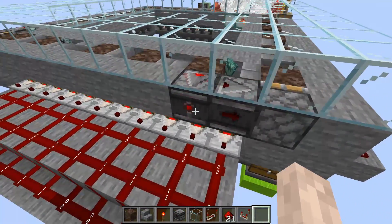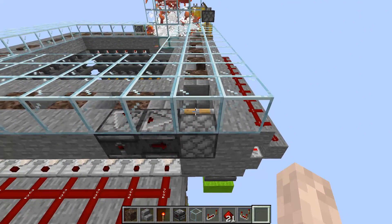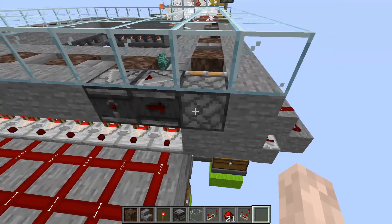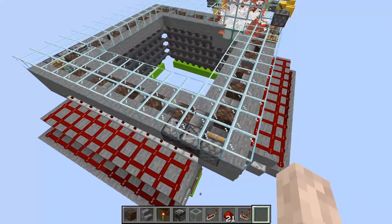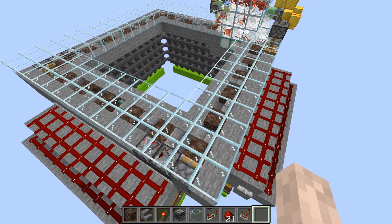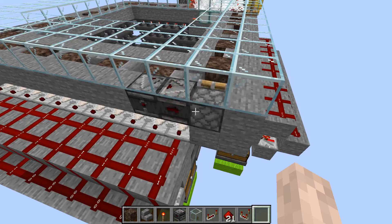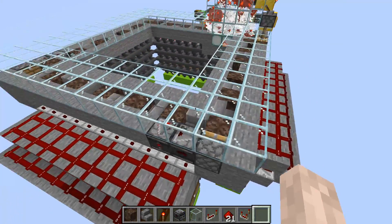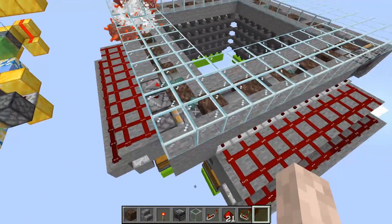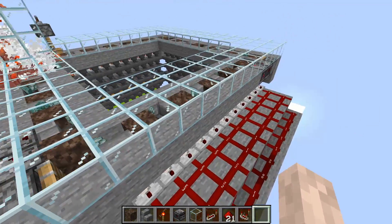The piston feed tape just has each corner independent with two observers like this. It is possible to have this piston feed tape go faster with just one observer and some dust into this piston, but that makes the items misbehave — something I cannot really explain why, but it does. If the piston feed tape is just a little bit faster than this, items will be misbehaving on the corners and they can end up outside the system again. Extensive testing has shown that this is the case.